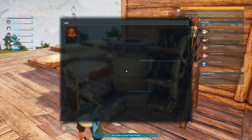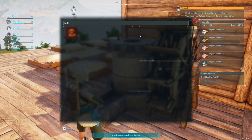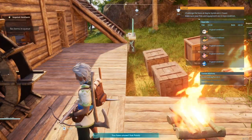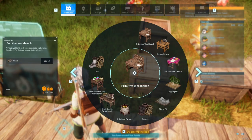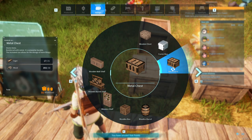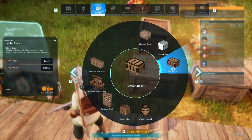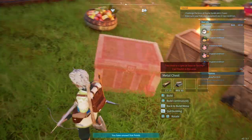What does that mill do? Oh, it makes flour! We got the new storage which is the metal chest. We are going to make a storage.